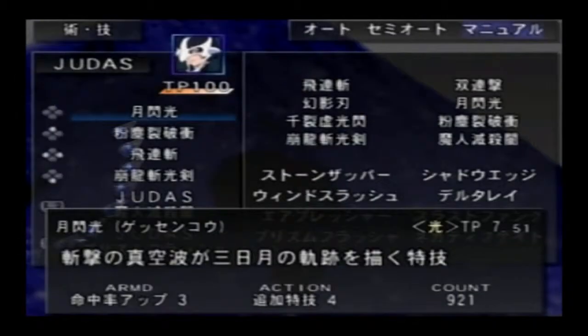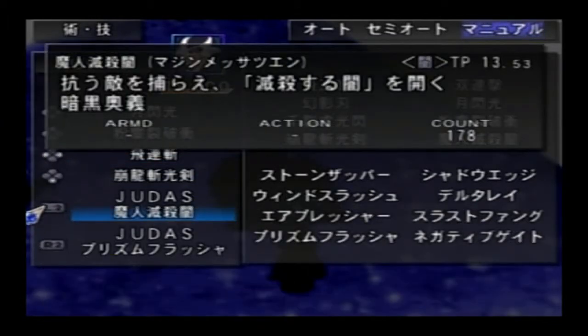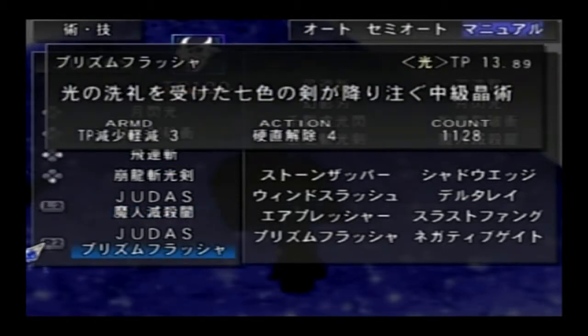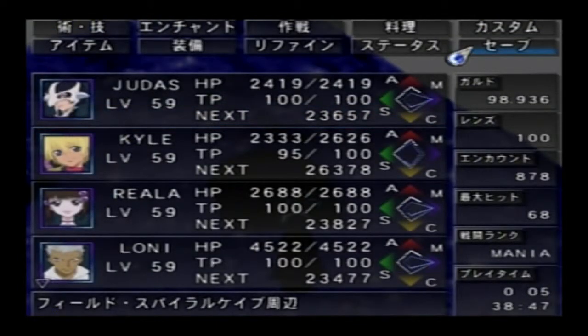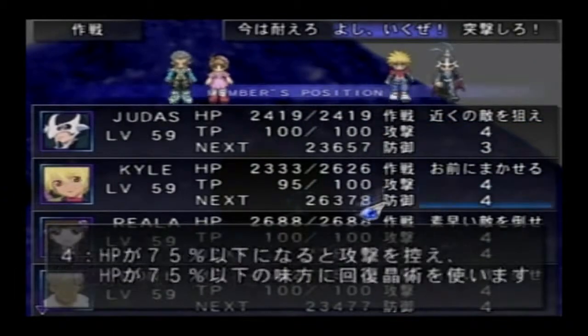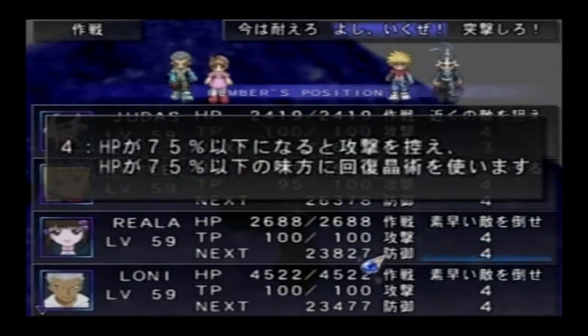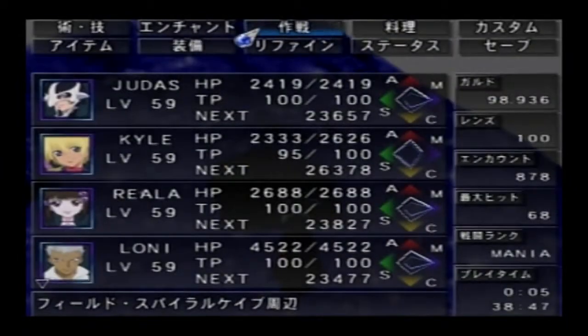For Judas's arts, I have Gesenko because most of the enemies in here are weak to fire and light, so I want to exploit that. I also equipped him with Hirenzan, and I have Manjin Mitsatsuen so I can really work on that. And also his Prison Flasher — and that's basically it. I have him on the front lines, though there's gonna be a lot of enemies where I'll be using magic anyway, so I'm just gonna be backing off. But yeah, that's basically what I'm gonna be doing.